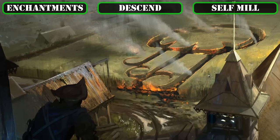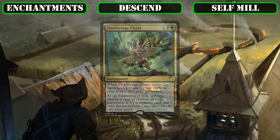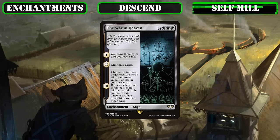We'll also run Dead Bridge Chant, whose mill-10 on ETB is superb at spiking our descend count, though we'll primarily run it for the free creature reanimation and card recursion it provides each turn after that for passive value from our bin. The saga The War in Heaven initially provides card advantage to help pad our core stats, then in later chapters provides self-mill and creature reanimation to fuel our primary game plan, after which it sacks itself away to add to our descend count and can potentially be recurred.